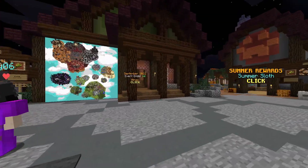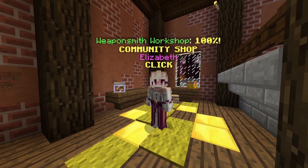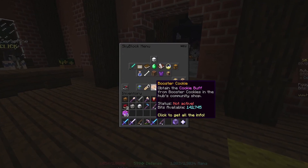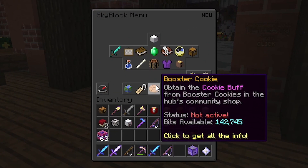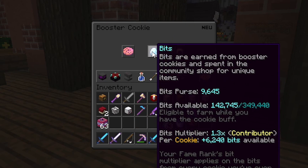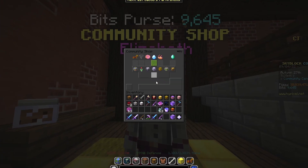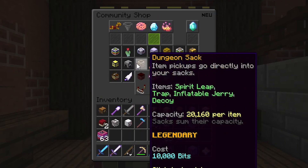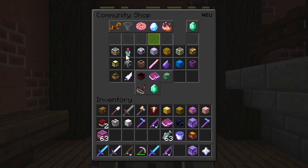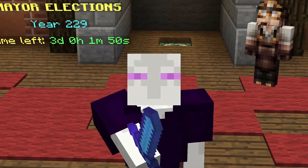While you're AFKing, you can actually be using that for a double purpose, because you can be earning bits, which can be spent at the community shop. Whenever you have a boost cookie, you get more bits available. Eventually, you can convert those bits into coins in the bit shop. I've got a whole calculator that shows you the ideal item to choose in the bit shop, and I highly recommend you check that out — it's also linked in the description.